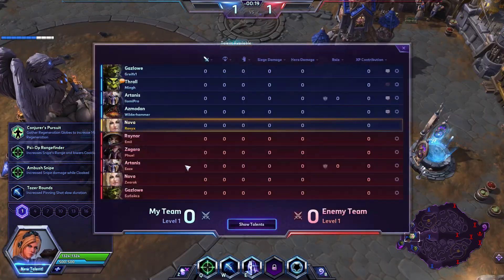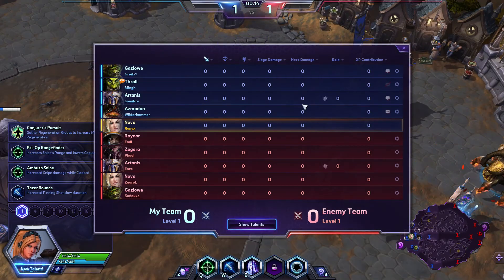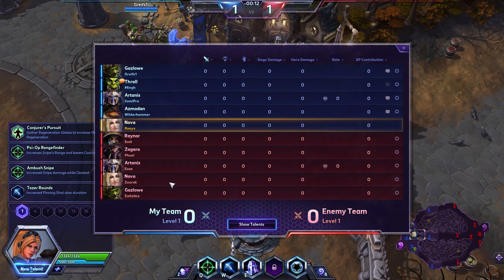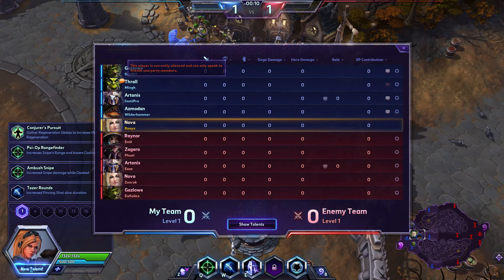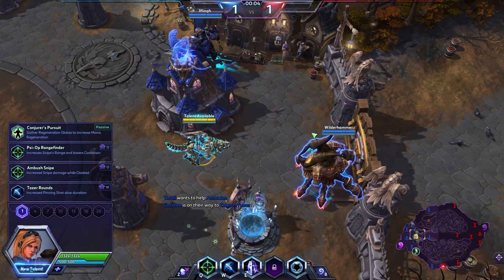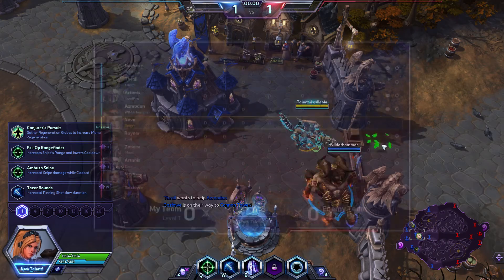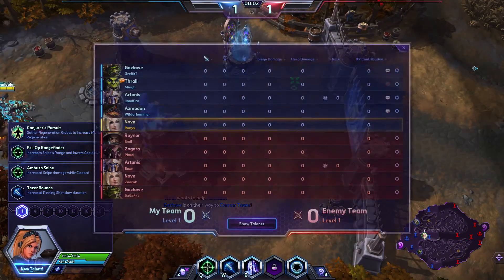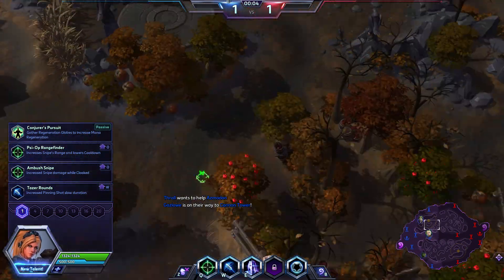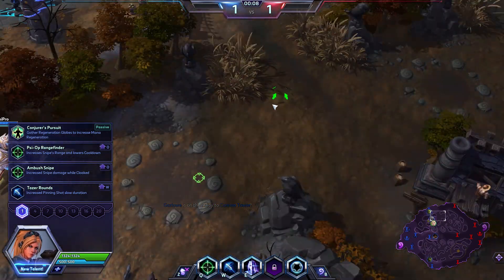Hi everyone, so today we are playing Nova on Cursed Hollow. Let's see what our teams consist of. We have Gazlow, Thrall, Artanis, Azmodan and Nova on our team, and we are fighting against Raynor, Zagara, Artanis, Nova and Gazlow on the enemy team. Pretty a lot of melee heroes — and this is not Blackhearts Bay at all, this is Cursed Hollow. I don't know what I'm talking about. Let's go straight into the game.